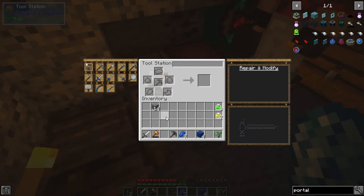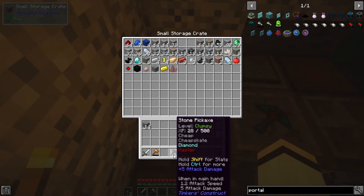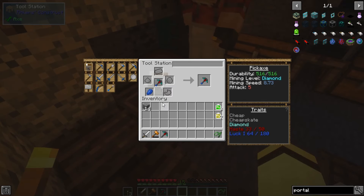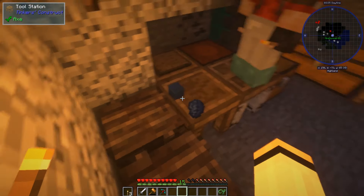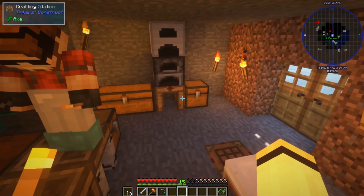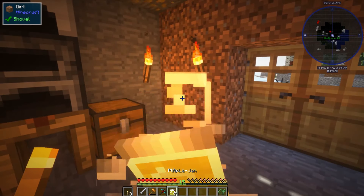Oh, I messed up. Oh well, it is what it is. I don't have Fortune — I just have Redstone. I'll get Fortune next modifier. What are you on now, Fortune Two? Close. Need another 80 levels.